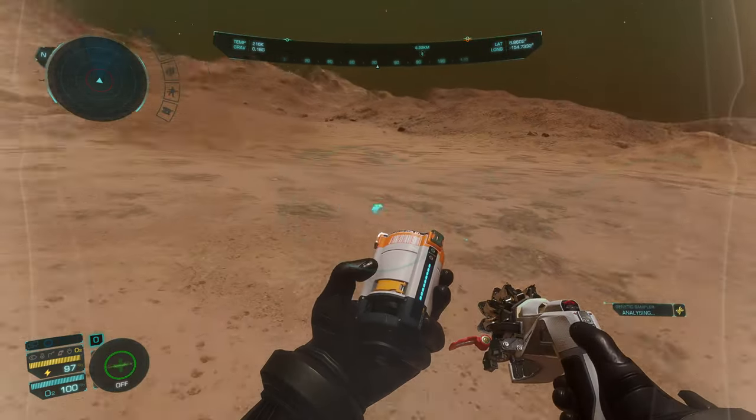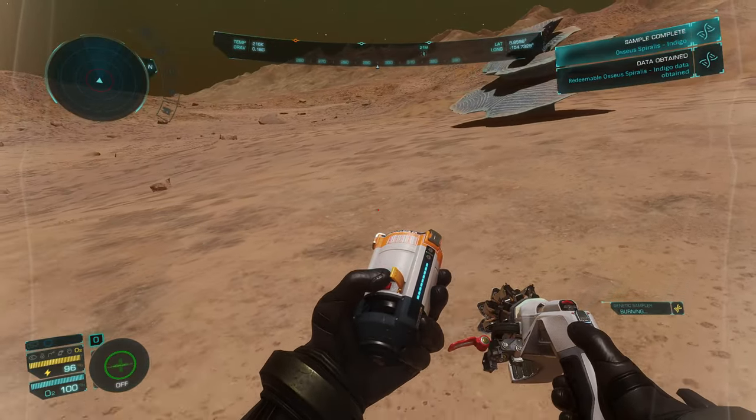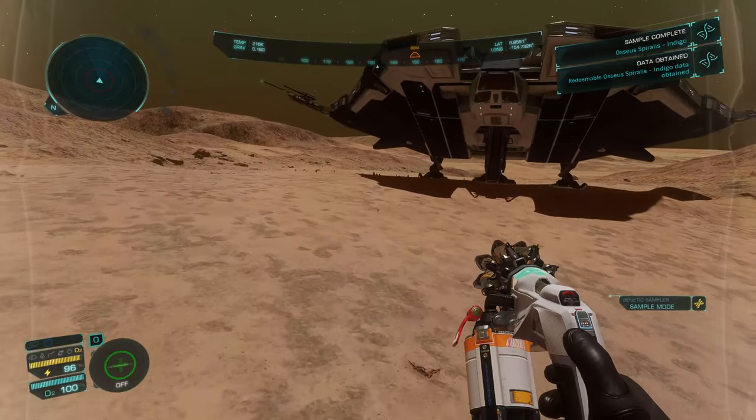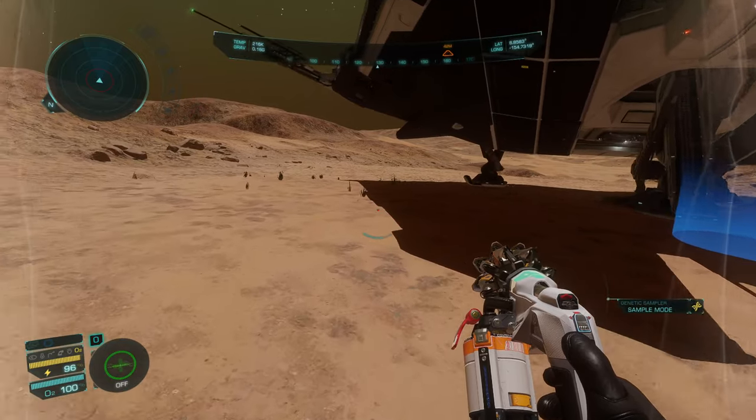Is there any tussock nearby that we can just go ahead and grab since we're down here? I don't see any. Oh, we landed on some. So let's grab the tussock first because that's going to be easier to find, I think.